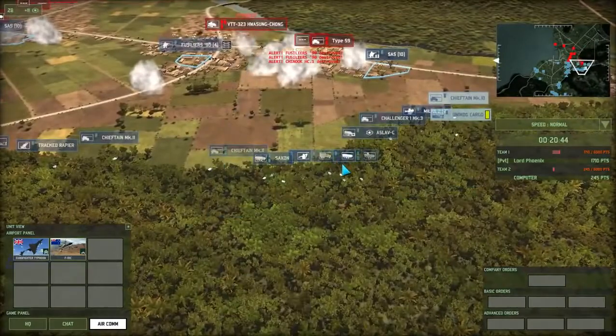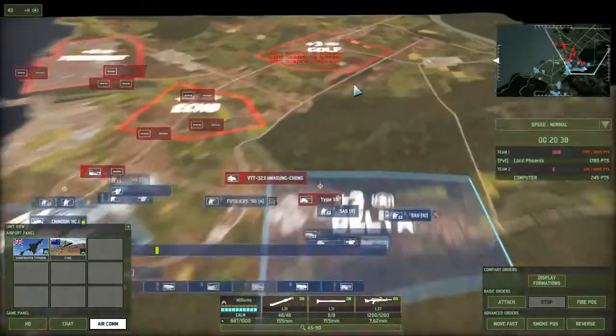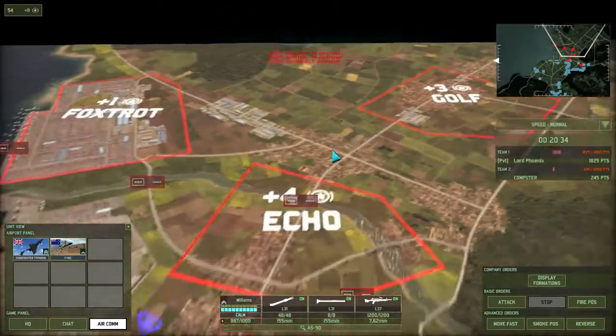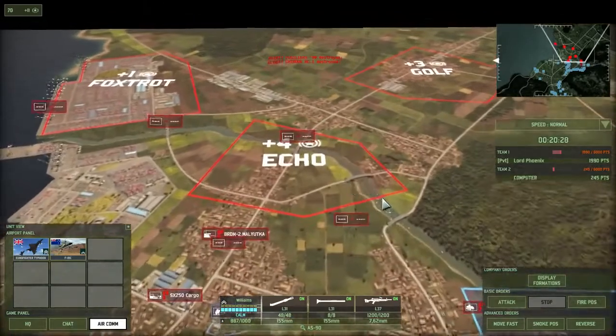We've got quite a large line here. Against a human player you want to keep them even more spread out - a clustered unit will be easily taken out by artillery. You can spot when artillery fires because there'll be a flash. If we get the chance we're going to try and fire back at the artillery. I think we destroyed a command there judging from the points cost.